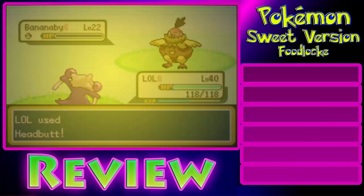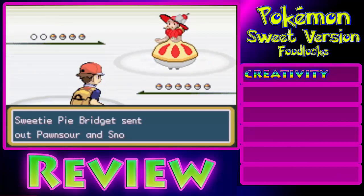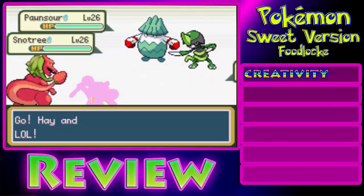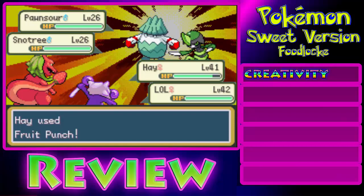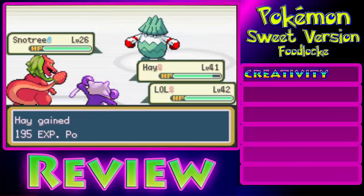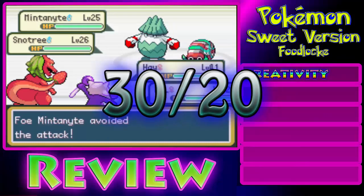Now let's get to the actual review. First off, we have Creativity. This whole land is based off of candy, desserts, and basically food. If that doesn't scream Creativity, then I don't know what does. Also, look at some of the designs for the Pokésuites — Strawander, Squirt Pie. Those are all some really punny names, and they're all cleverly redesigned. This took an extraordinary amount of Creativity, and I have to give credit where credit is due. The score? 30 out of 20.